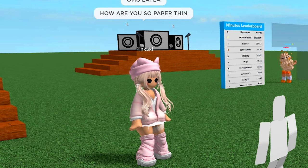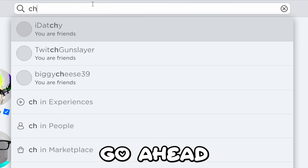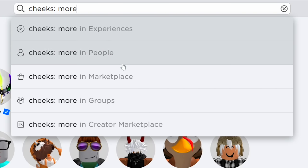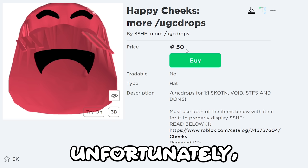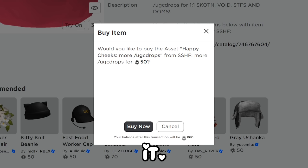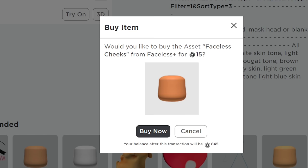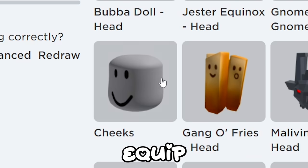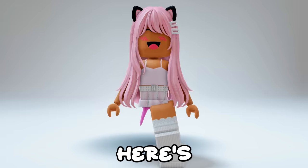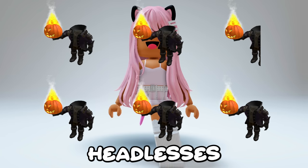How are you so paper thin? It's a new bundle - so awesome. Go ahead and search this up. You want to find these happy cheeks. Unfortunately it is 50 robux, but let's get it. You also need a faceless cheeks head to go with it. Now equip the cheeks classic head, then equip your 2 new items. Here's the result - you have saved about 170,000 robux or 5 and a half headlaces.